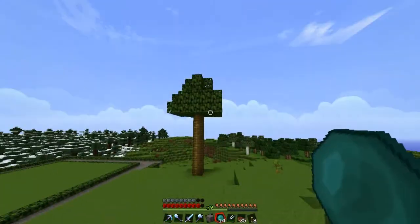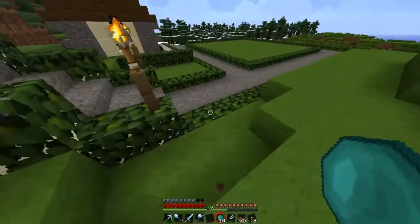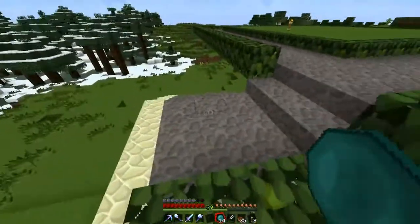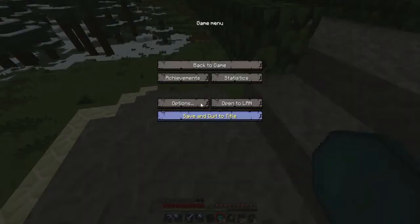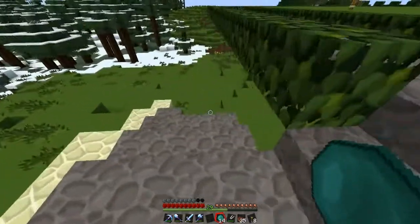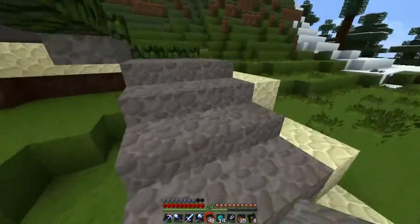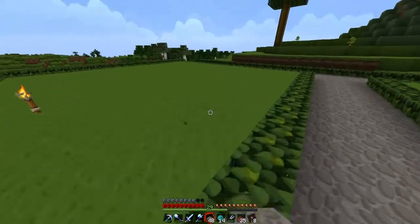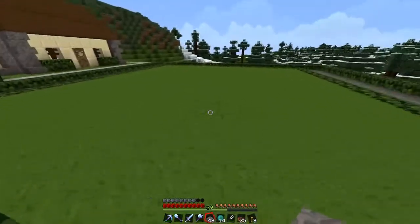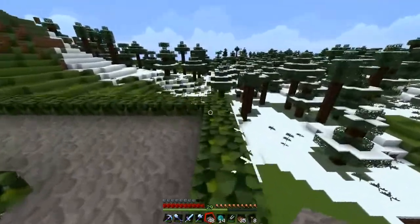Unfortunately, I hate the way jungle wood looks, at least the plank version, so I'm probably going to end up using the wood for crafting pistons and stuff. Music is a little too loud. I am going to have the park right here. I was planning on having it a little bigger — actually quite a bit bigger — but there's just too much of a hill here and that wouldn't have worked out. That'd just look weird.